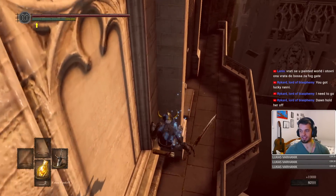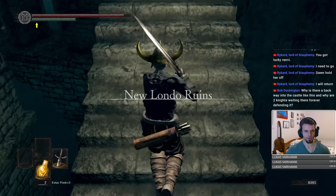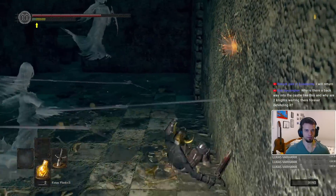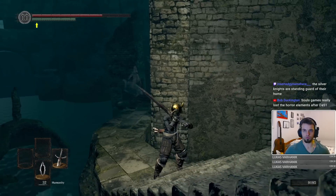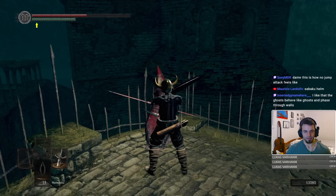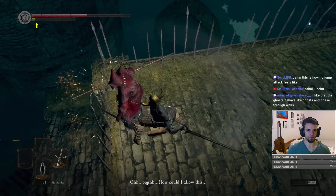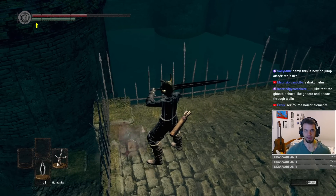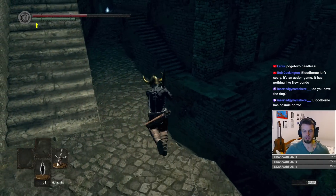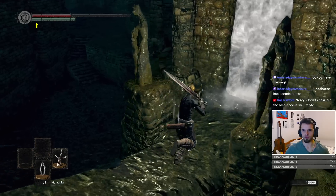Cheese the gravity archers with gravity itself — never gonna get old. This is the New Londo Ruins. We can release the Darkwraiths. Since when are there billions of them in this place? You will give me the key whether you want it or not. The key is mine and mine alone. We can always access this place later through Firelink as well. There is a nifty little skip here — this leads directly into the boss arena, which is just fantastic.